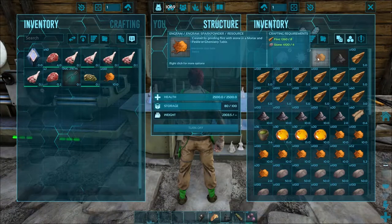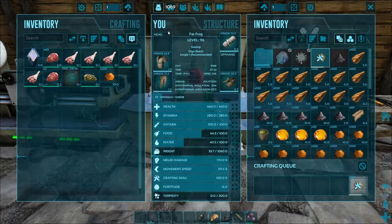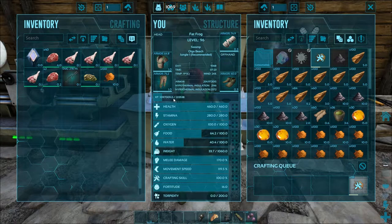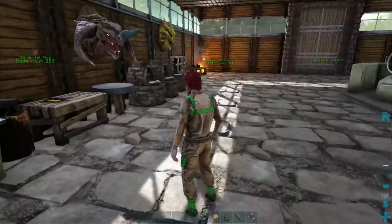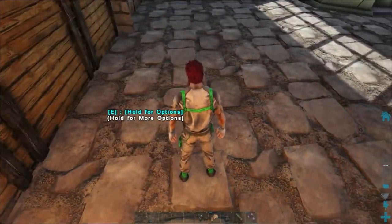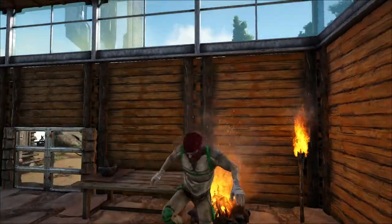I've already got the materials loaded in here, so I can just craft up tons of Spark Powder. Watch my experience points go up really quickly — we're producing quite a lot per second. Because Spark Powder is a main ingredient in gunpowder, you're going to need a lot of it at some point, so as long as you've got a place to store it, you're in pretty good shape.